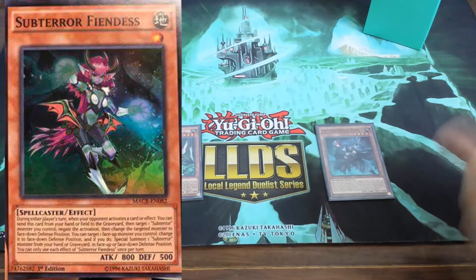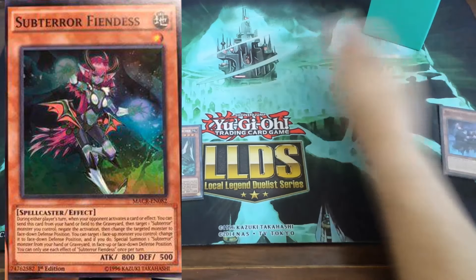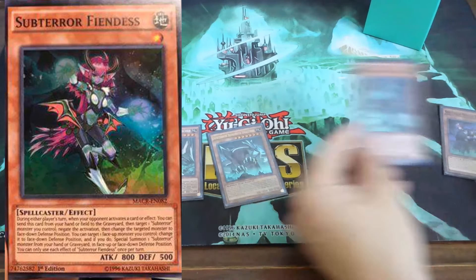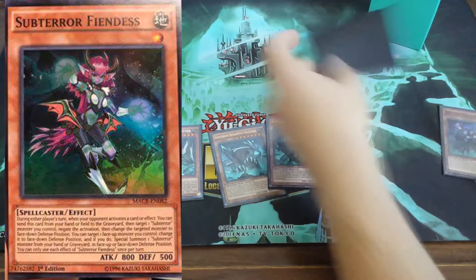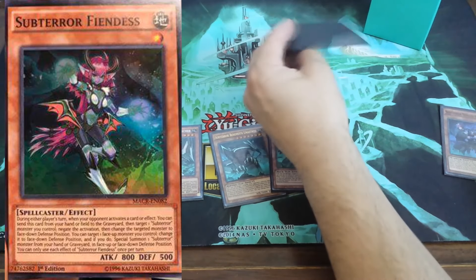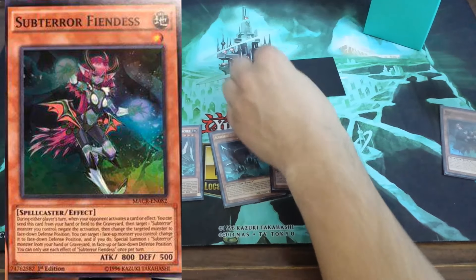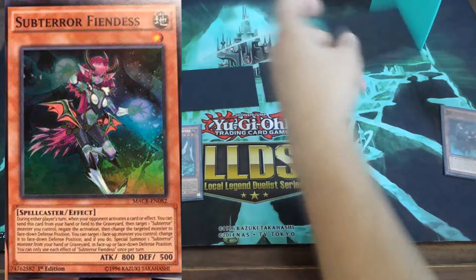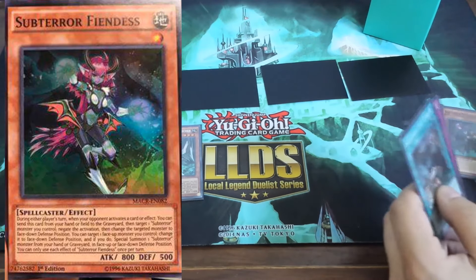If we have One for One, we can use One for One to bring her out and enable her effect. Say you have a random Subterror in hand — you can discard it for One for One, bring out Subterror Fiendess, then activate her effect to flip herself face-down so you can special summon two more monsters. And it won't miss timing because of how it's worded.